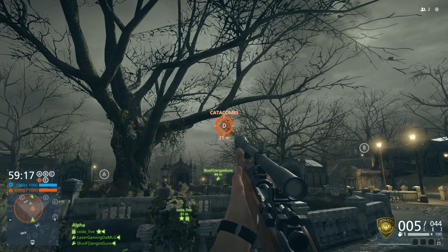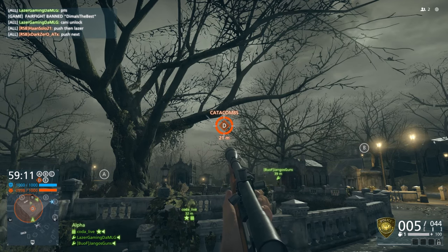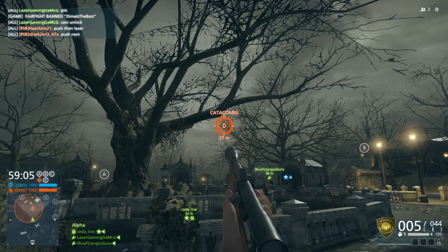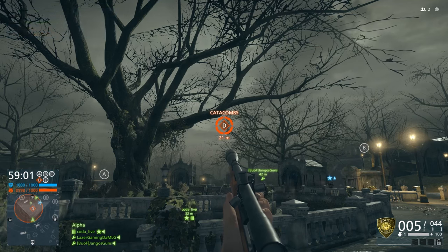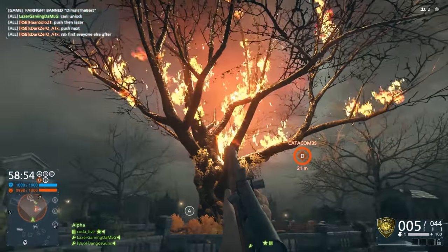Now all the people around each of the tombs that have the various symbols on it need to press E on PC or Square on PlayStation — I believe it's B on Xbox, although it might be X on Xbox, whatever the same button as Square is on PlayStation 4. You need to press it at the same time. This will cause these symbols to move.